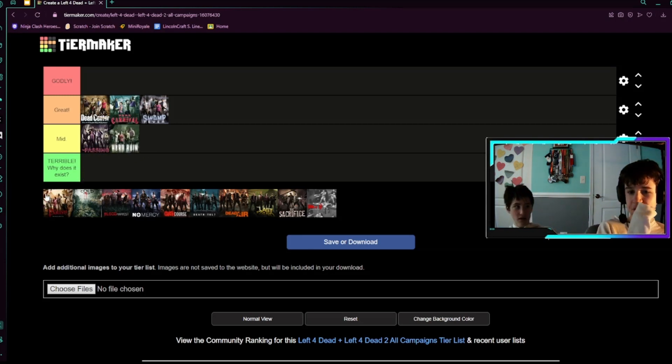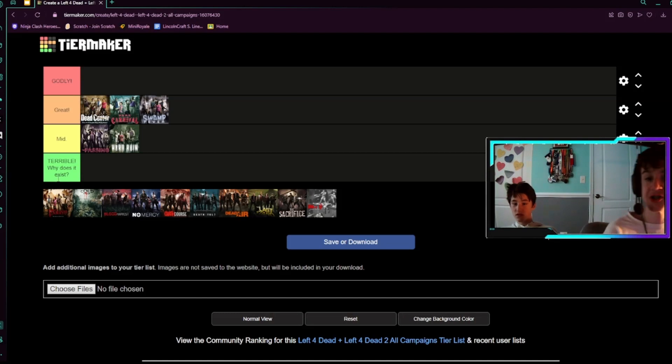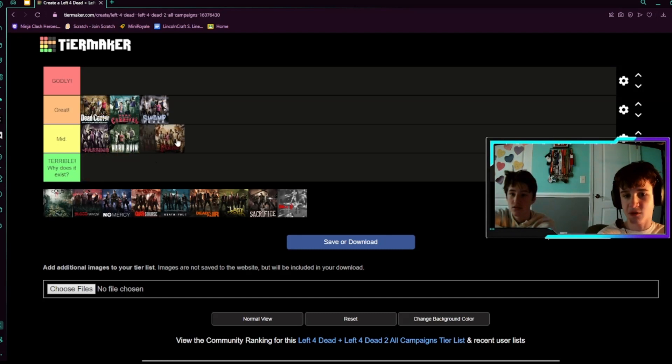Next up, we have The Parish — the last of the main campaigns, minus the DLC. The Parish is very interesting; I think it's the longest in my opinion. It takes you through the entirety of New Orleans. The last level of the campaign is actually kind of cool — the whole concept of getting across the bridge. I'm going to put it in mid, because it's just mid.